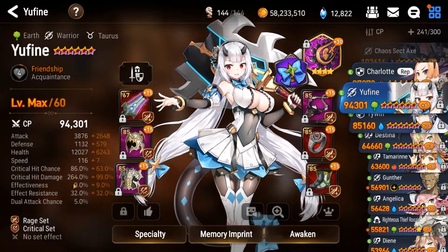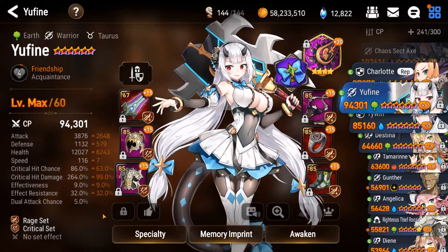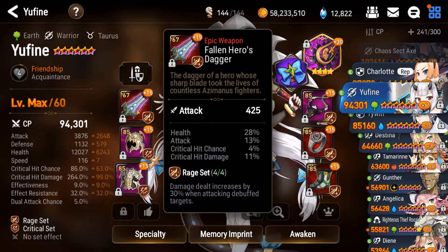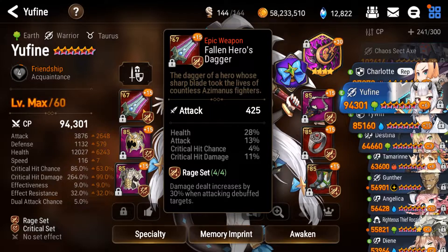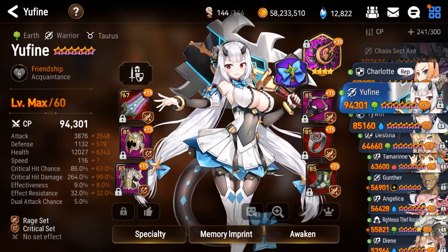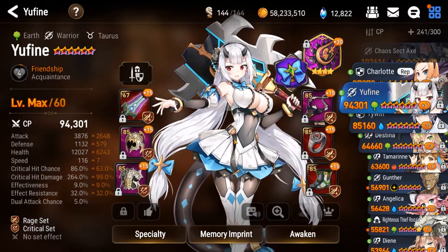Critical hit chance at 86% and critical hit damage at 264%. With these stats, I have enough damage to one-shot the Banshee with a defense break. I am also running a four-piece rage set. For those who do not know what rage does, it increases damage by 30% when attacking debuffed targets. In this case, the Banshee Queen will always be debuffed, so I will always get this damage increase. For right side pieces, I've got crit damage, attack, attack. And that's pretty much it with Yufine — she just one-shots stuff.